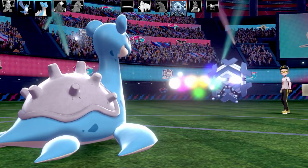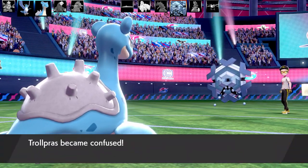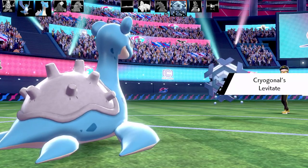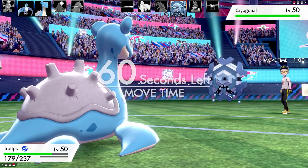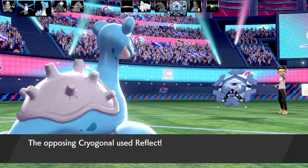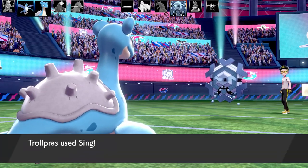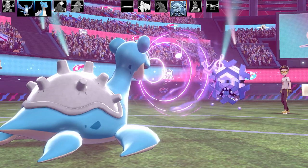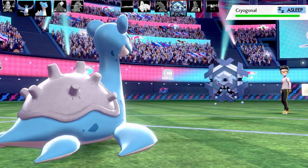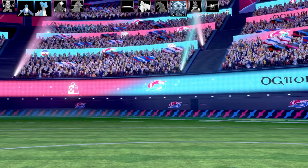Cryogonal goes for Confusion Ray. I keep Lapras in to scout moves before swapping in Pointer. Going for Fissure to show — it's got Levitate so Horn Drill can't be used anyway. Sheer Cold has zero PP now and Sheer Cold won't affect Cryogonal. My opponent has got Reflect as their other move. Their movesets are designed to face other teams, not specifically a One Hit KO team — that's fair enough. Going to put Cryogonal to sleep with Sing.